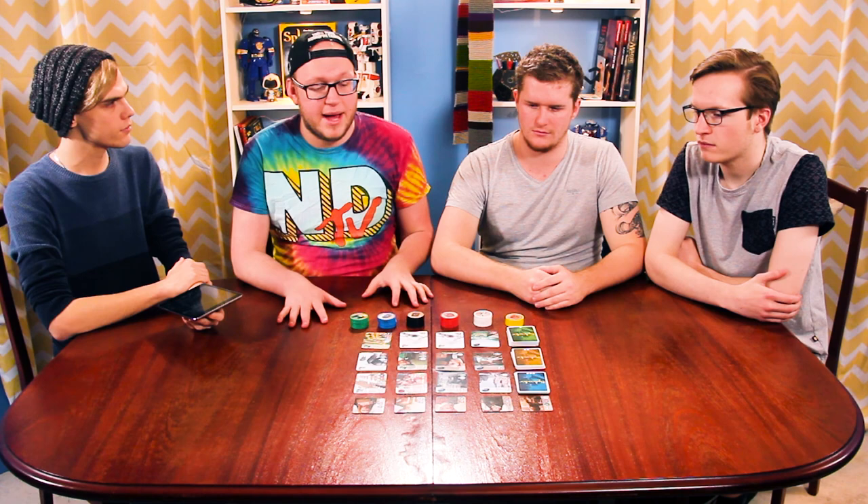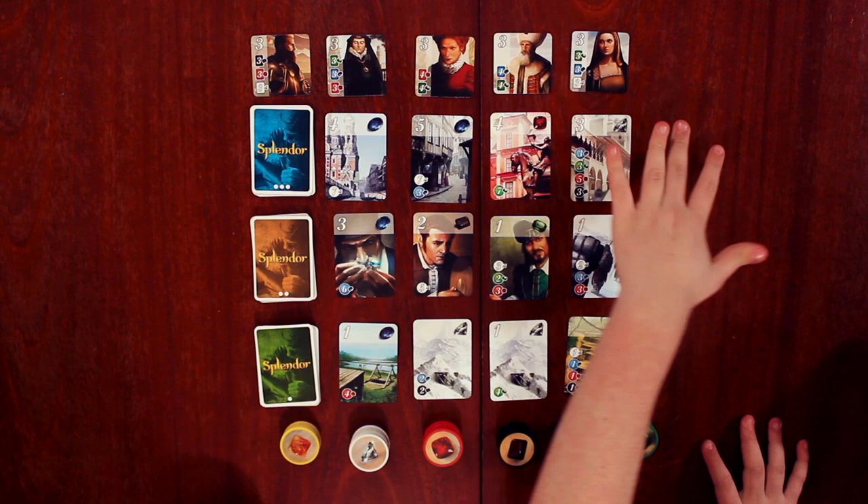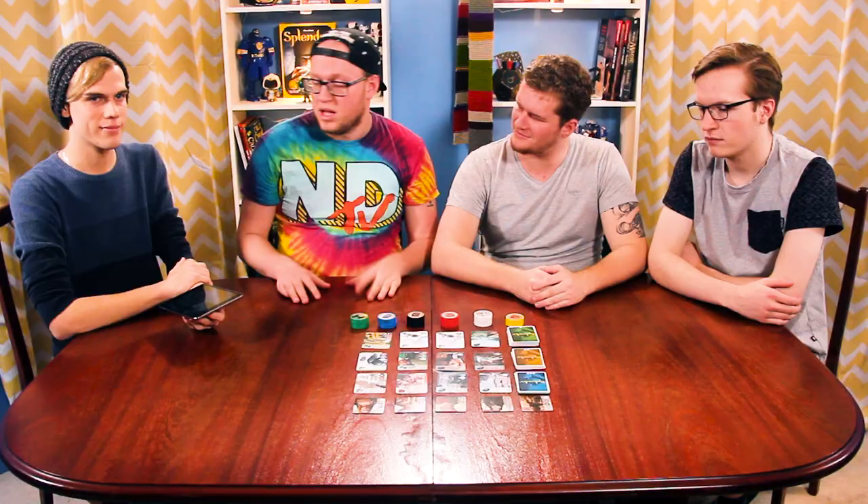Today we are playing Splendor, a game published in 2014 and designed by Marc-Andre. The aim of the game is to get your little gem empire going up to 15 points using these cards and these nobles at the top using gems and cards. Pretty simple. We have Callum, Chris, Billison, and Tom.